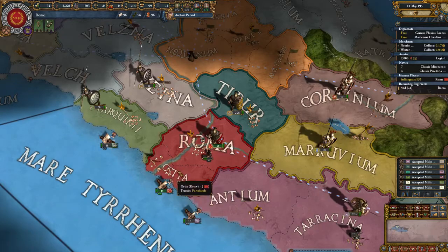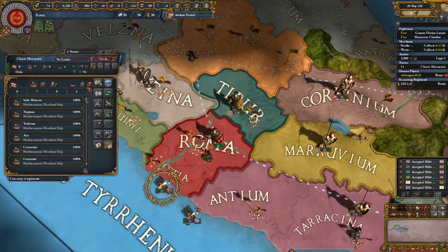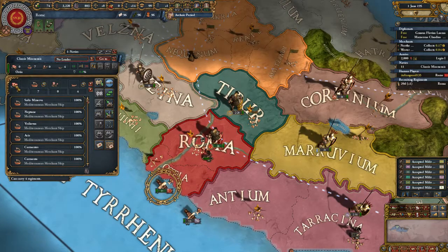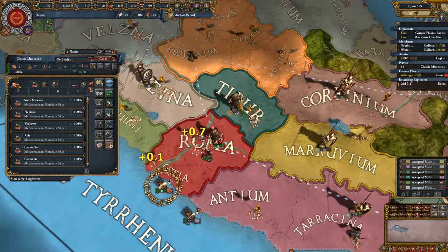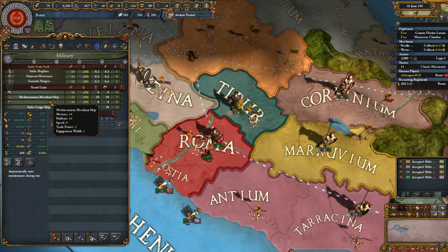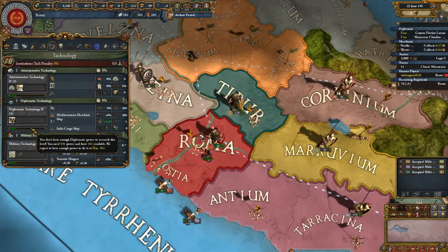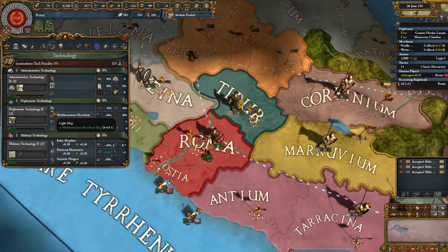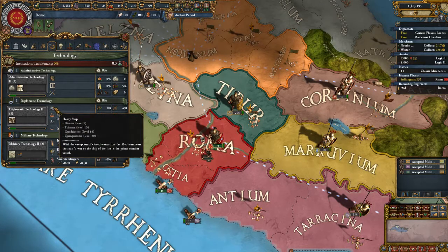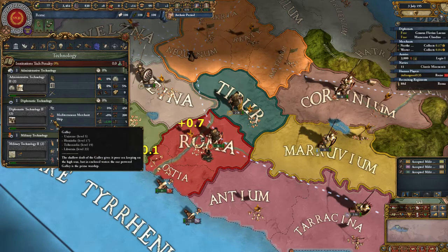I'm going to add two Roman hoplites. Hoplites — oh this is gonna be different. Mediterranean merchant ship, Italic cargo ship, a galley and a heavy ship — bireme, trireme, quadrime, quincarime, unireme, hemolia, trihemolia, liburnia.